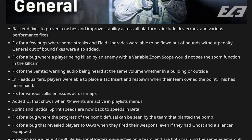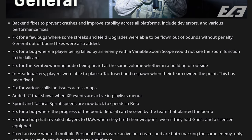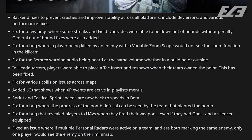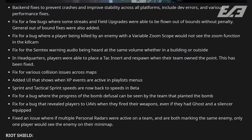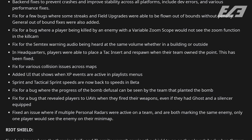Additional fixes included: various collision issues, a UI added that shows XP events in the active playlist, a fix for the progress of bomb defusal, a bug fix that revealed players to UAVs when they fired their weapons even with Ghost and a silencer equipped, and a fix for issues where if multiple personal radars were active on a team both would mark the same enemy — but only one would be seen by the enemy minimap.